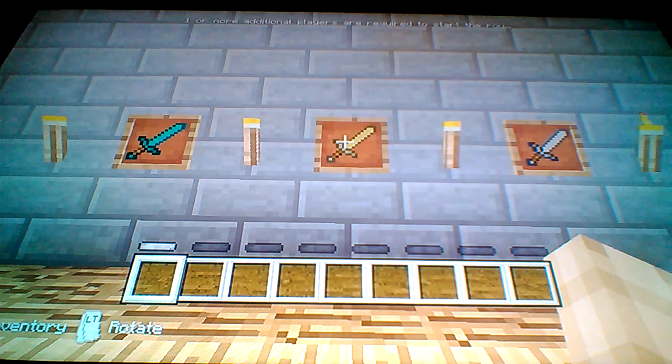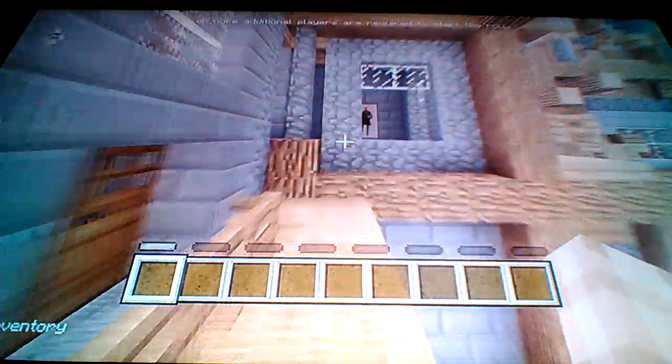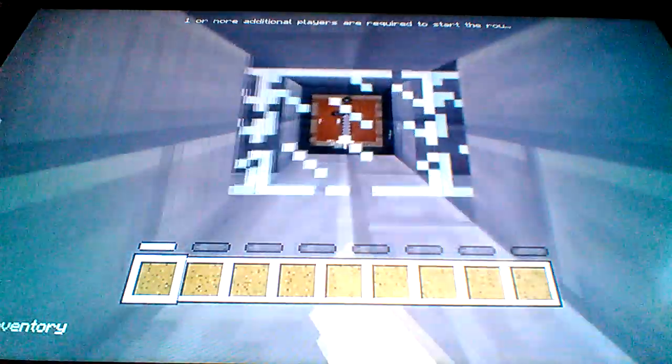Hey guys, have you ever wondered what these swords are used for? Now you'll know. The swords are linked to opening these iron doors right here. Go up here, jump across, and the iron sword will be right here facing down. All you gotta do is go to the iron sword on the wall and pull it down.